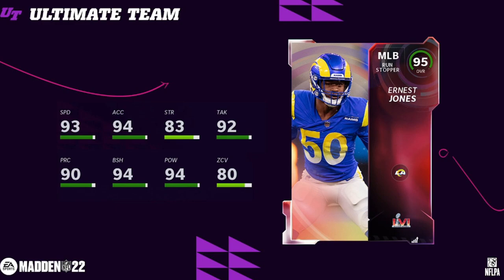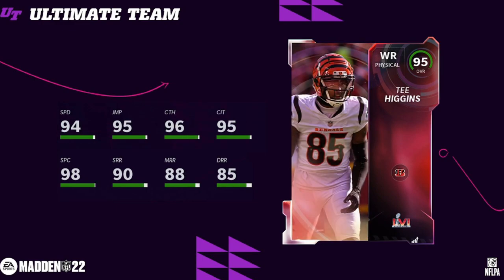If Ernest Jones had 90 plus speed, I think he would be a really, really good card, because he has 93 speed but 80 zone coverage. I just want that 90 zone coverage — 94 hit power, 94 block shed. Overall a pretty solid card. Rams and Bengals theme teams are going to get significant upgrades. But Ernest Jones, Cam Akers, and Darius Williams are all only Rams, so don't quote me on that.